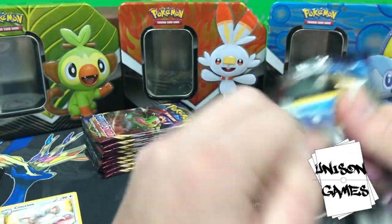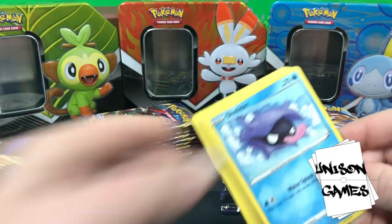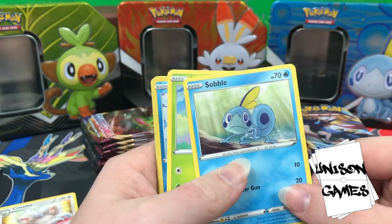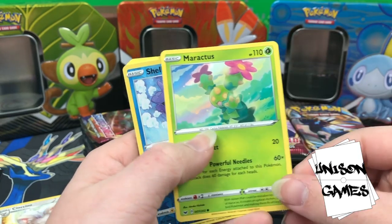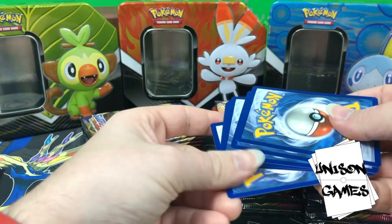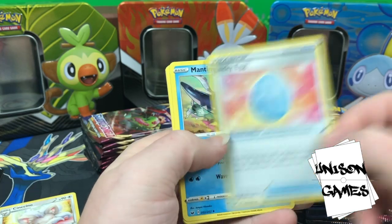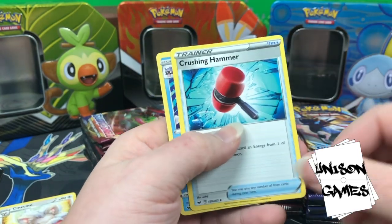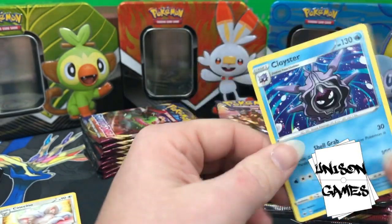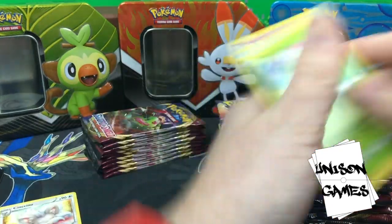We're going to go kind of quickly because we have 36 packs to open. I'm going to give away every other code, so stay tuned. Maractus hollow, Shelter — okay. Energy, Lucky Egg — very playable card — Team Yell Grunt, Cloyster. Hey, we had a hollow Shelter and then a Cloyster right behind it. I don't even know what Cloyster does — nothing really good — but cool.